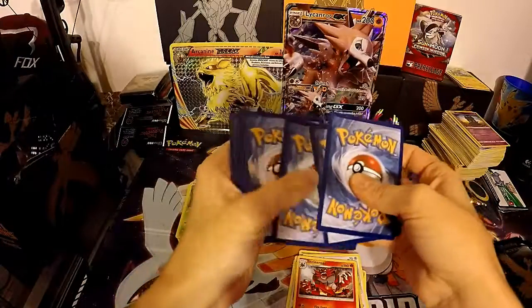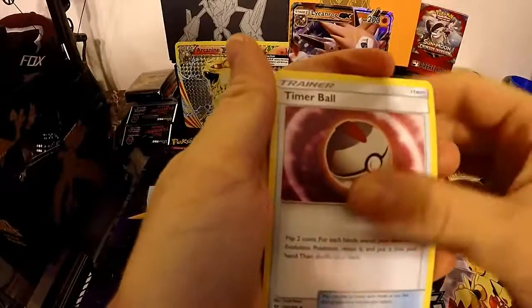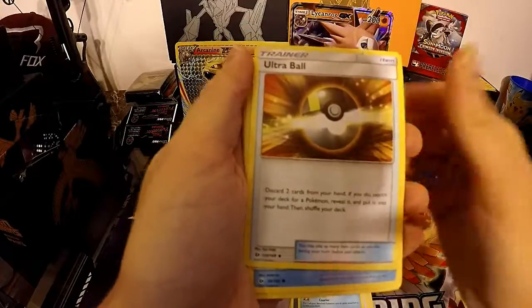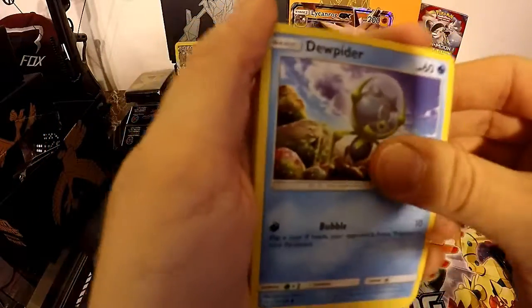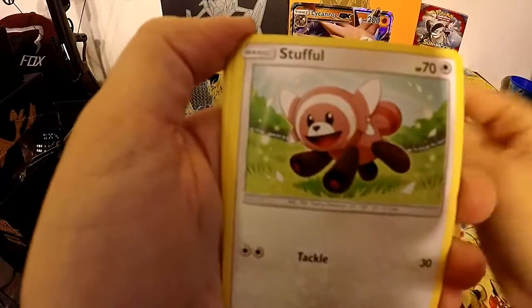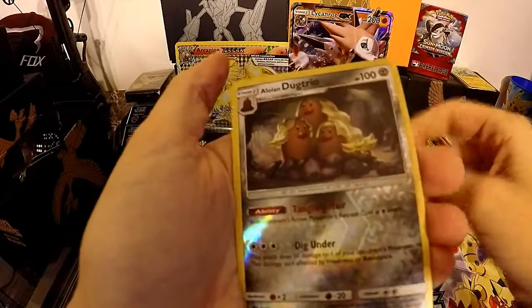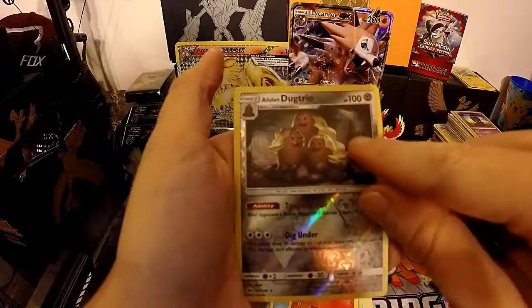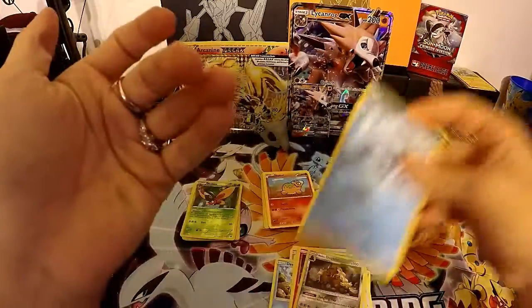And for the second Sun and Moon pack — toss the wrapper to the side, take the code card. We have Darkness Energy, Timer Ball, Pelipper, Ultra Ball, Poliwag, Dewpider — I believe that's like an ant, yeah it looks like an ant — Eevee, Stufful, really cute Litten — love him too, so cute — and what I don't understand is this one with the long hair, and a Psyduck trio and a regular Golduck.